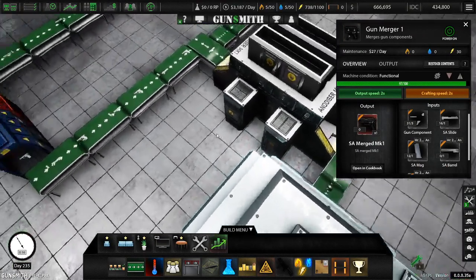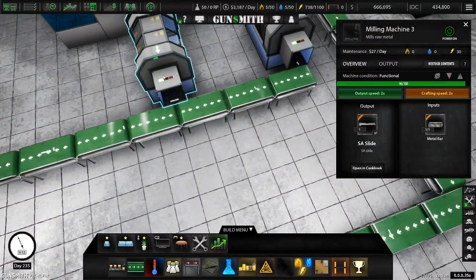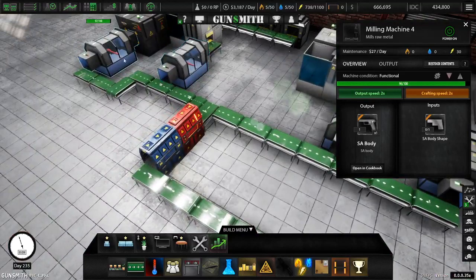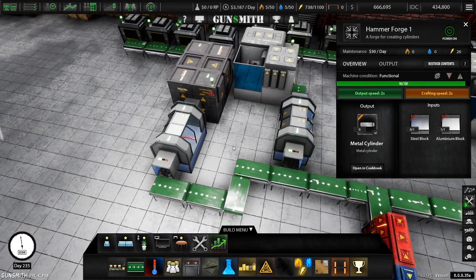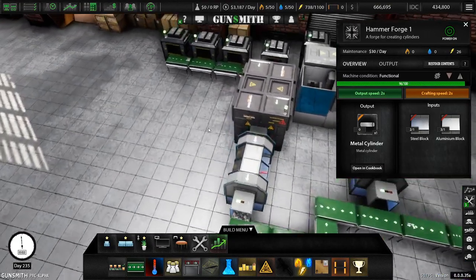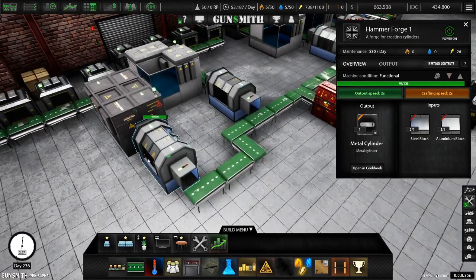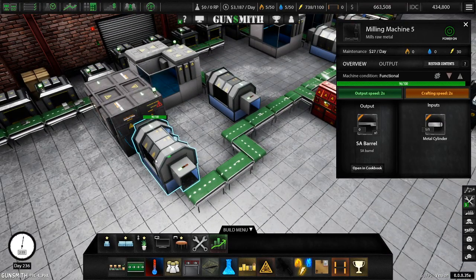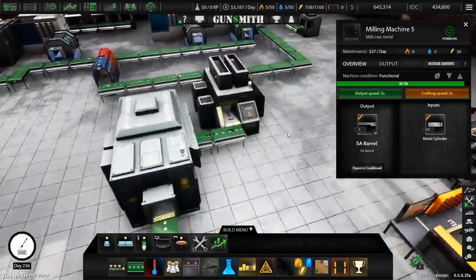Everything going through the barrels is what's bothering me. Why are we not making barrels? Who makes barrels? Why are you not producing? Because you were never selected to make cylinders — that's why. That's why we're not making guns right this second. We're making gun parts, we ain't making guns. Hey! There we go — our cylinders. Sweet. We're getting cylinders. They're cooling, they're going right there. Everything's going as it needs.